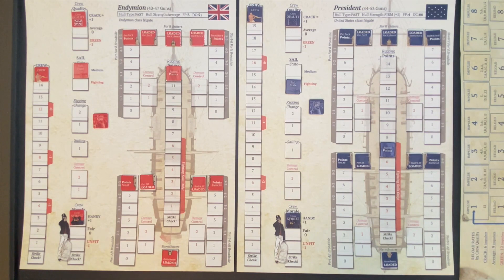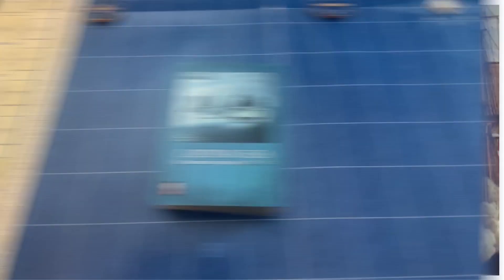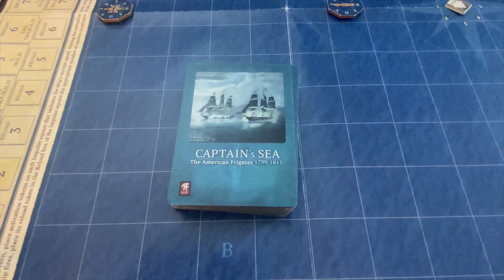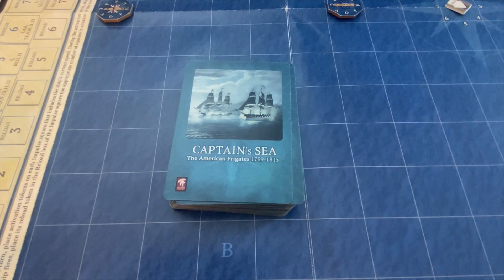The game uses a deck of cards providing a lot of variety for encounters. Each ship starts with three cards at the start of the game. I'm drawing three cards for the President and three for the Endymion. There are two types of cards: hold cards, and play-now cards which must be played immediately. If we draw a play-now card at the very beginning, we put it in the discard pile and leave it there until the deck gets reshuffled.